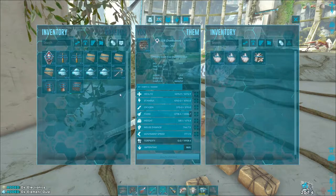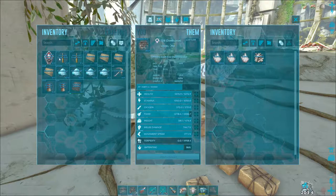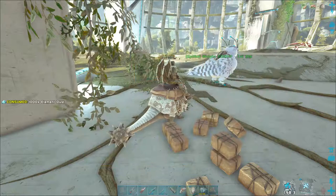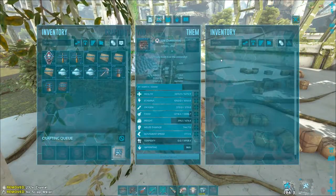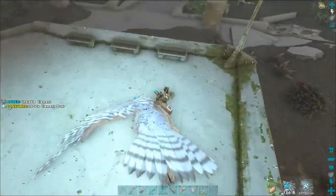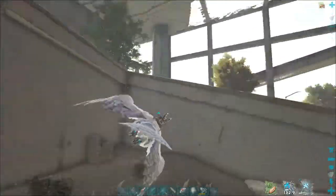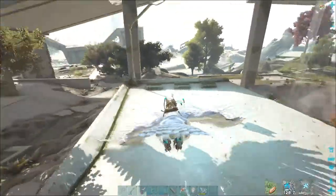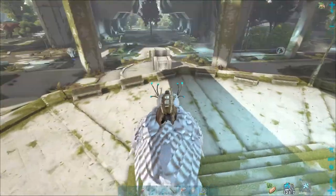Just those tables alone on two times got us 348 electronics, three elements, and a lot of crystal plus a little bit of metal. I'm gonna show you this one little spot — there are some benches here, some benches over here, and some benches over here.